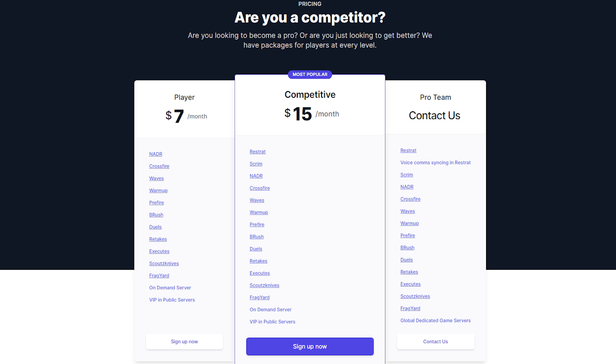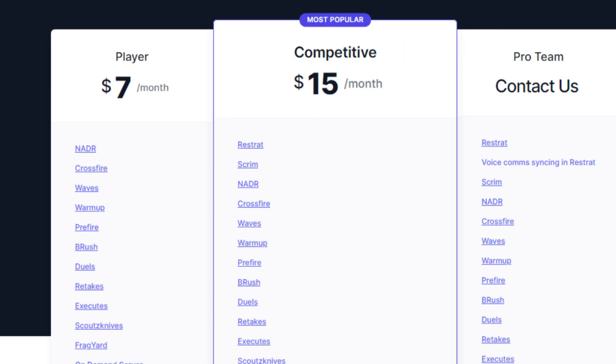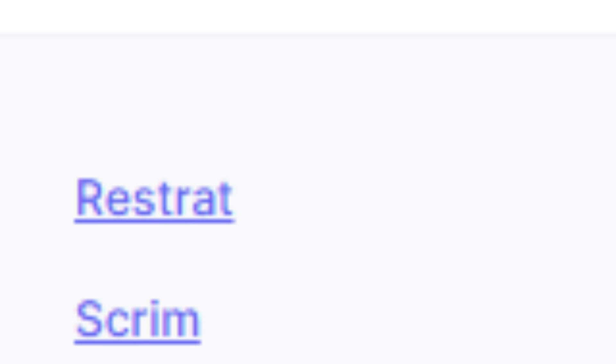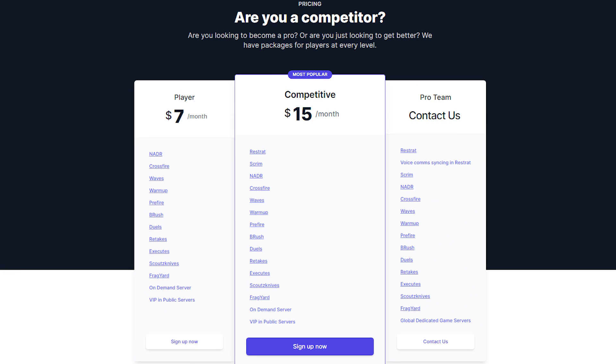At checkout you can either choose the player bundle that has important modes like Nadar, crossfire, prefire, and more, or the competitive bundle that lets you host really high quality scrims as well as ReStrat where nothing so advanced like this exists. If you're a pug player and you want to improve your own individual game, I would recommend going with the player bundle. However, if you are someone who wants to break out perhaps with a team onto the pro scene, I would recommend going with the competitive bundle.